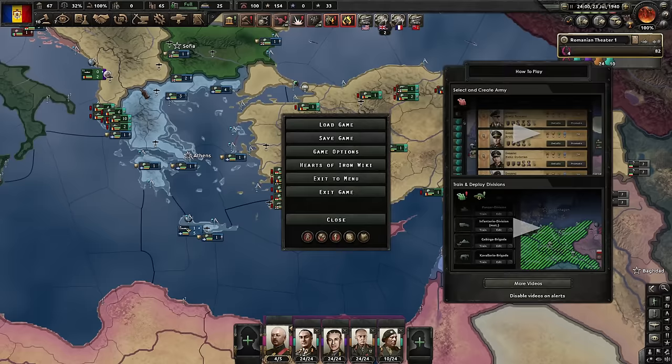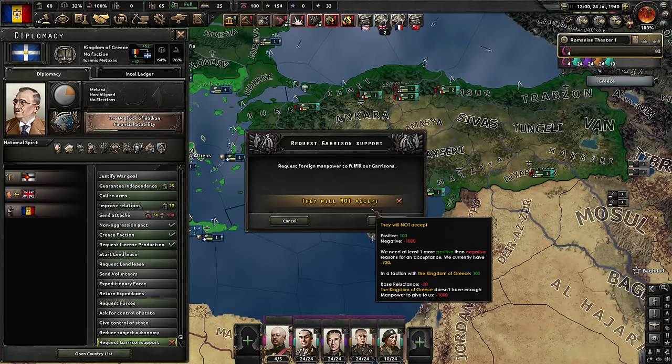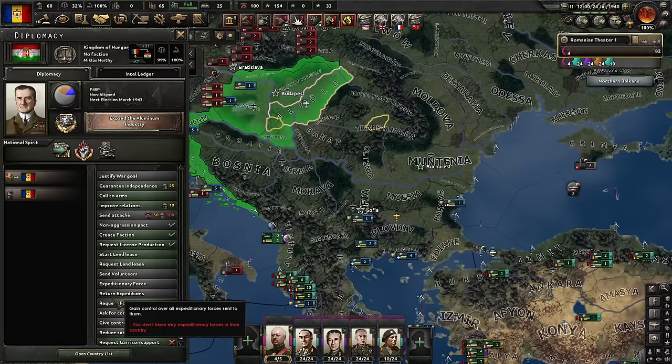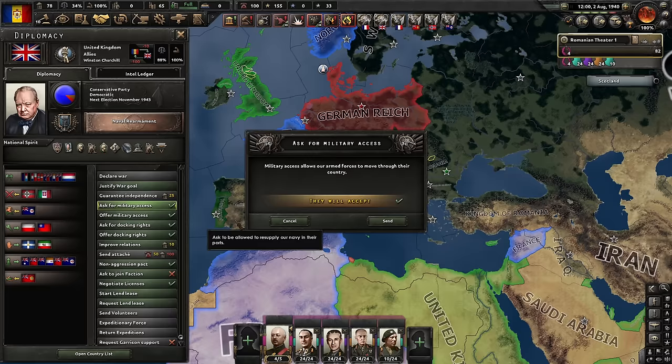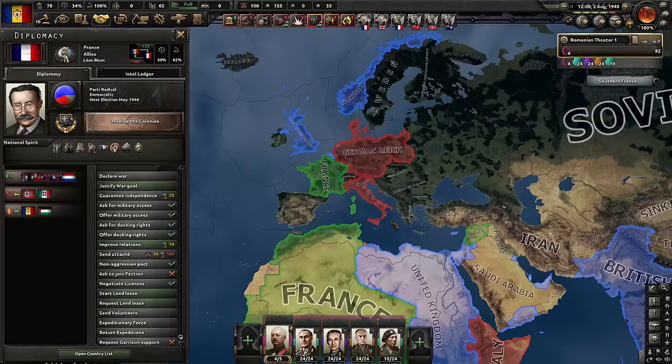Actually, I can request manpower from our puppets. None of them would give me garrison support. I really need more manpower. Well, it is mobilizing — it will be okay. The Allies are not inviting us into their faction because we've caused too much world tension. But they will give me military access. I don't intend to do Order 66. Yes, I know it's brilliant and yes, I came up with it, but I don't want to use it always — just sometimes.